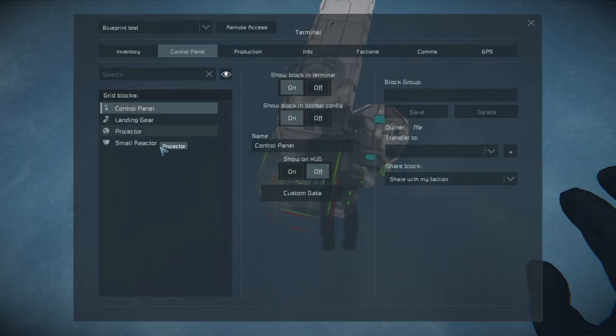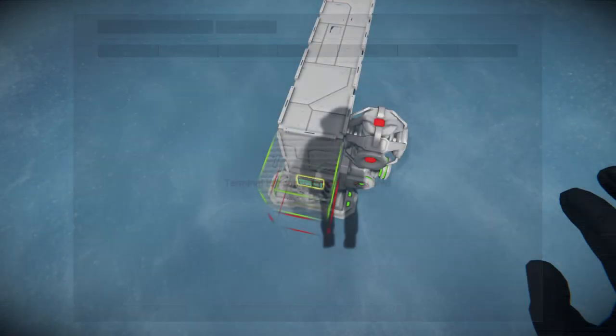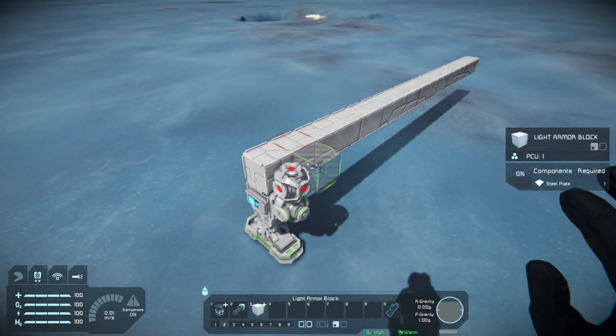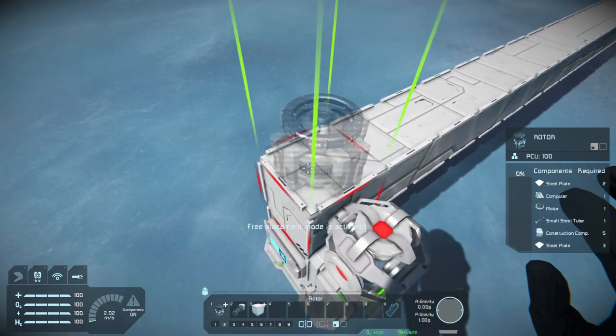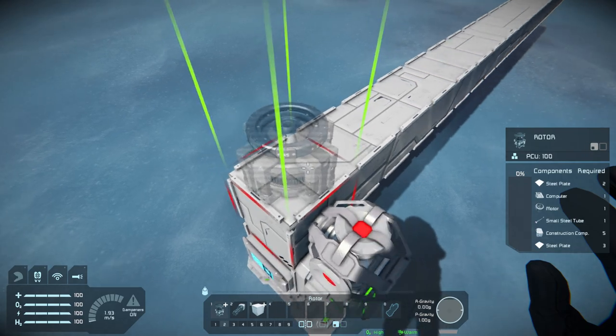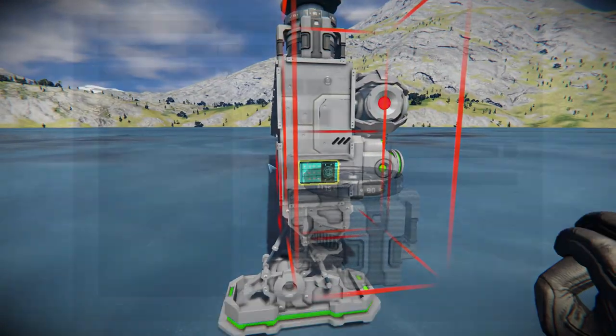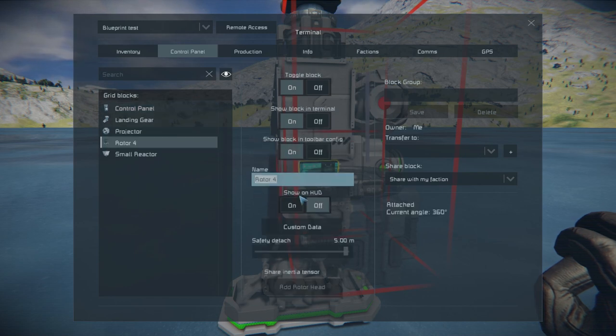I'll turn the projector off so you don't see anything. Alright, so you build your base — whatever you're building, it could be the base of a tank, something like that. Next, you place either a hinge or a rotor — in this case a rotor projector — and I'm going to name this so I don't get them confused. With rotor turret scripts you've got to name them anyway.